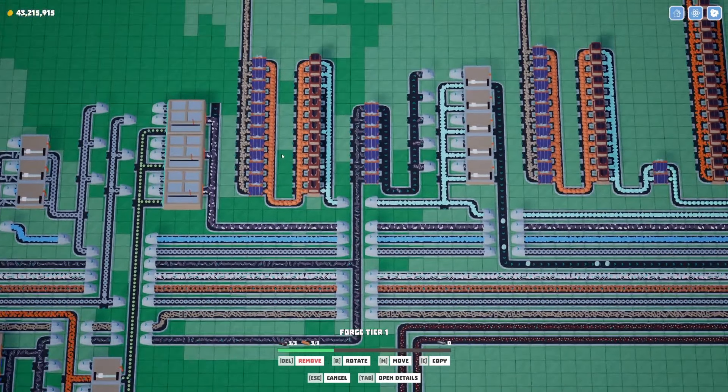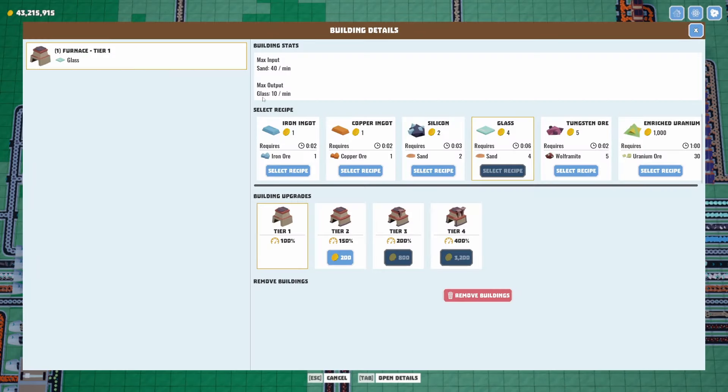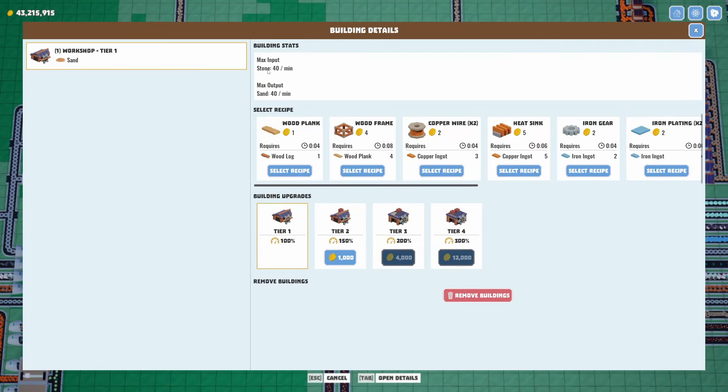We need to set up another production line to get this stuff in here. Coming back to the original setup, we could probably build it down here and pipe it up into it. First, let's figure out how many machines we need: 46 nanowire deficit, and we've got five per minute, so that's going to be nine or ten — we'll call it 10 machines.